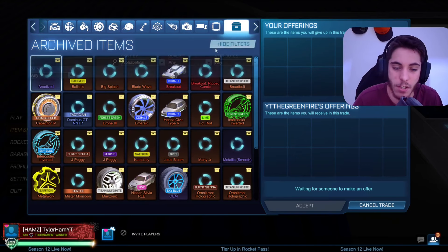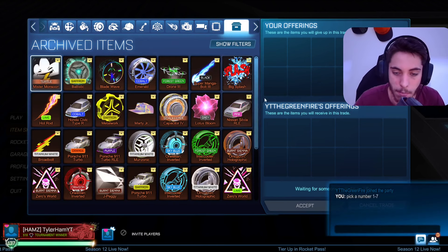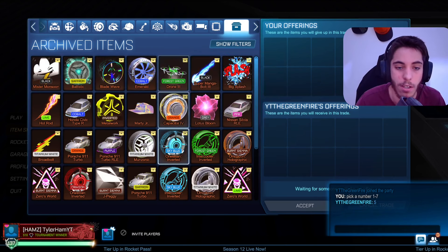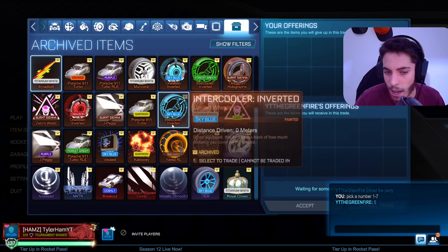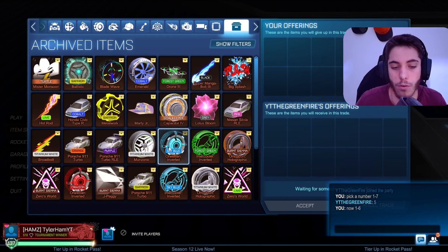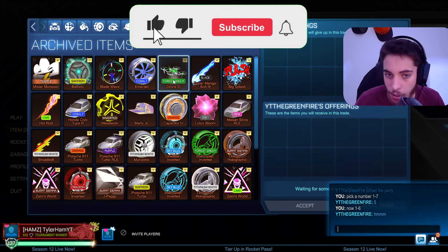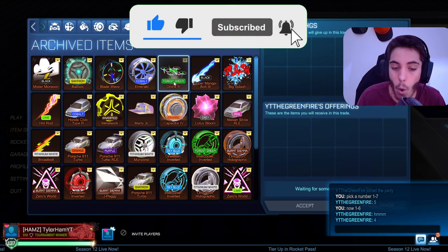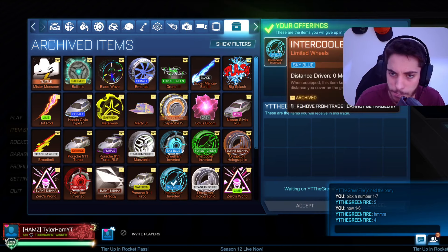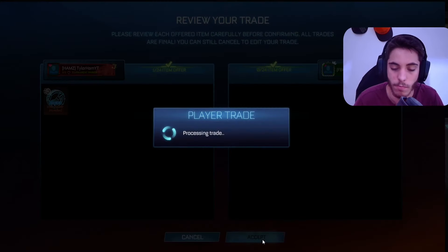Next guy is YT Greenfire - hello content creator. Does he think like a content creator and pick the right number? He picks 6, which puts him on row 5. Row 5 doesn't have any Porsches, but he can pick himself up some new wheels. He's having a long think about it. He picks 4 - that's 5-4, Sky Blue Intercooler Inverteds. GG.